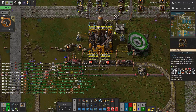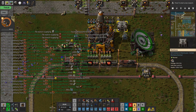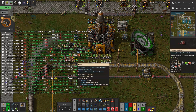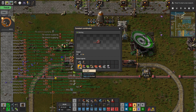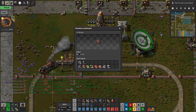All right, we are back with more Factorio! I am Pax and we are continuing our playthrough of Space Exploration. I am hanging out in the rocket waiting for it to take off, and I've added a bunch of requests for some other things we need for production science.